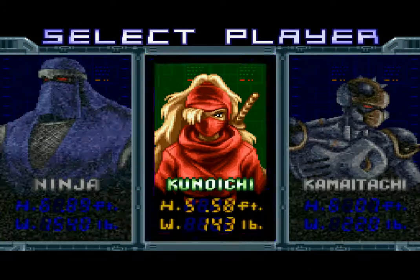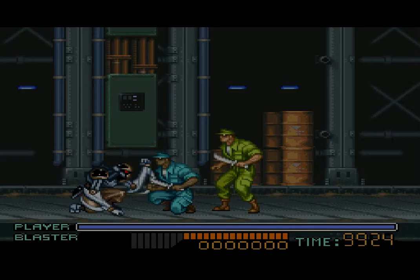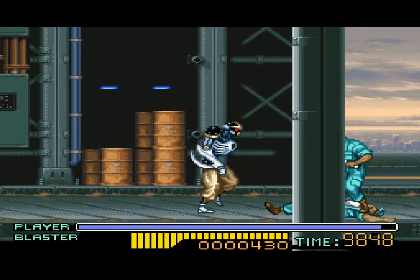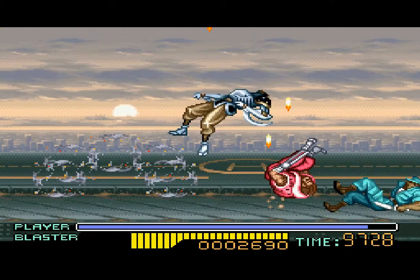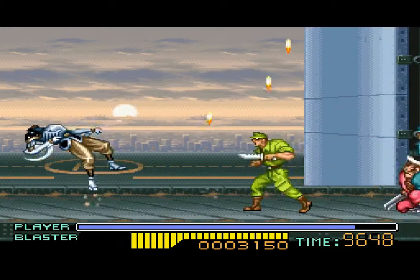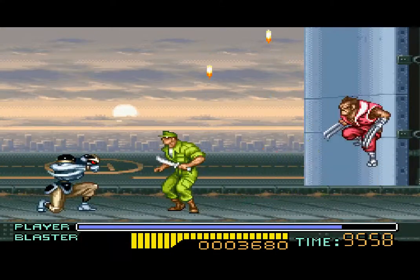I used to have a rule where if I died with a character I had to use someone else, because the robot exploded and was no longer available. Okay, something was stuck on my controller. You can see Kamitachi has got some speed to him, with these wicked scythe blades on his arms — that's his down-B move. Whereas Kunoichi stabs, this guy delivers one hell of a sidekick. He has a really cool move where you jump straight up and turn into a whirling disk of death.